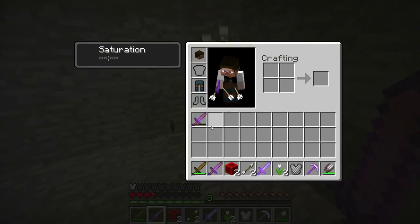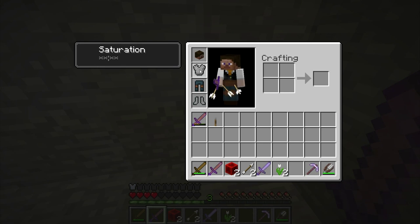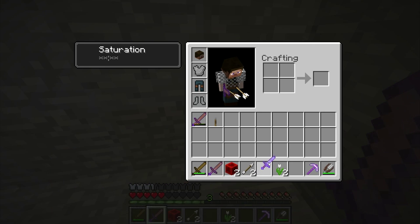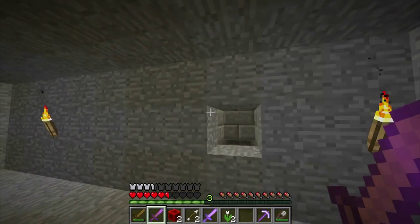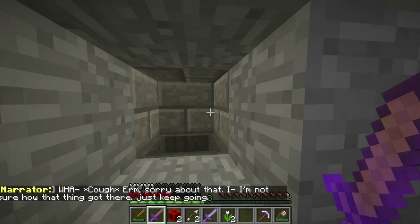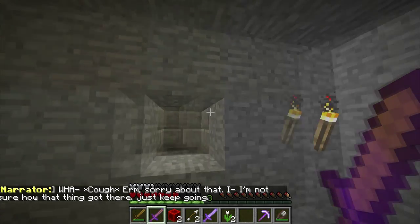Sweet. Oh, we got a key too. Alright. Clam chestplate. Clammy. Wonderful. Old sword — sharpness and unbreaking, rusty and cracked, but masterfully crafted. I think I want the stone sword now. The key can just go straight in there. Sorry about that, I'm not sure how that thing got there. Just keep going. Okay, thank you.